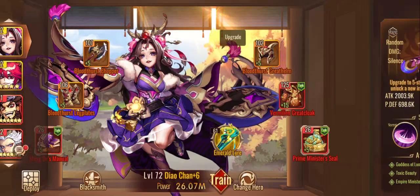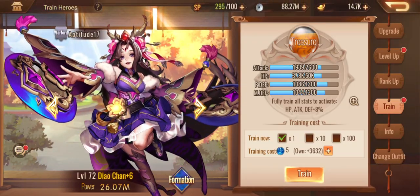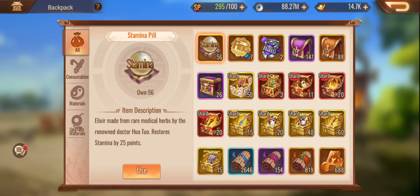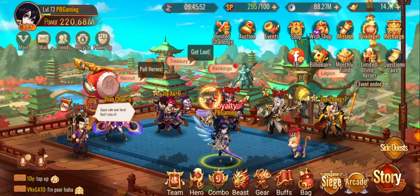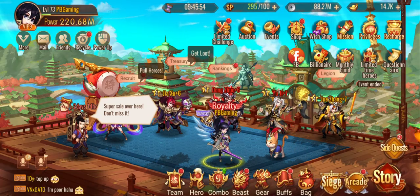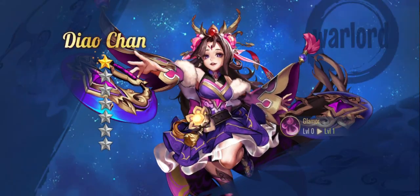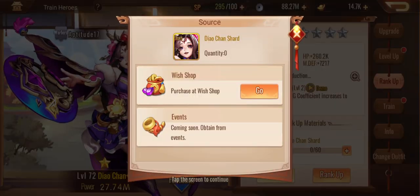Last but not least, we must do Dal Chan. How many do we need? 30 shards. I feel like we might be able to get two stars on her — no we're not. We're only going to be able to get one star. That's okay — I think we're halfway to getting the next one for her. At least we started her up once. We need 60 of those shards next time.